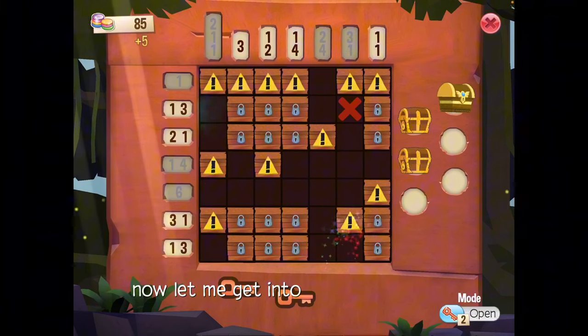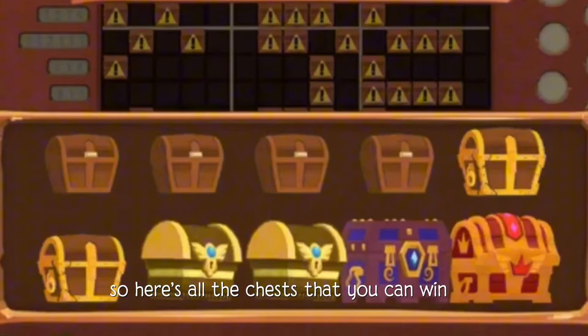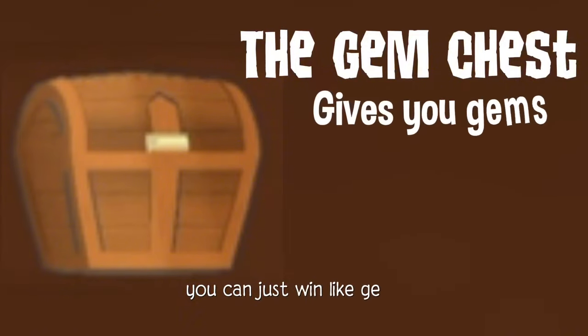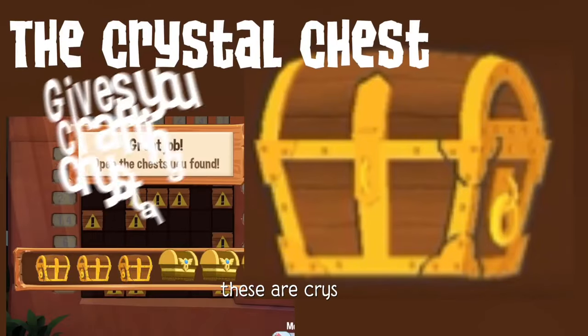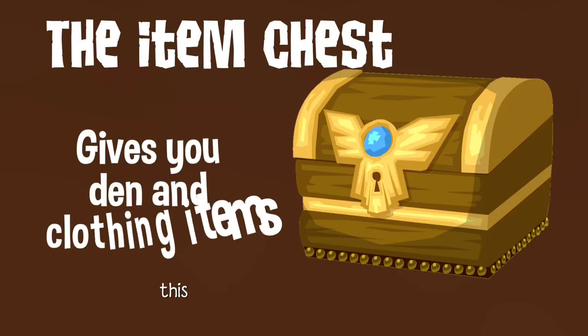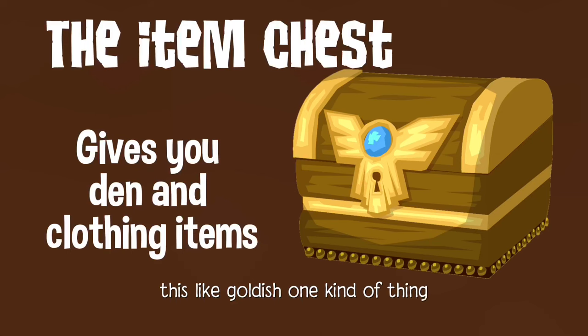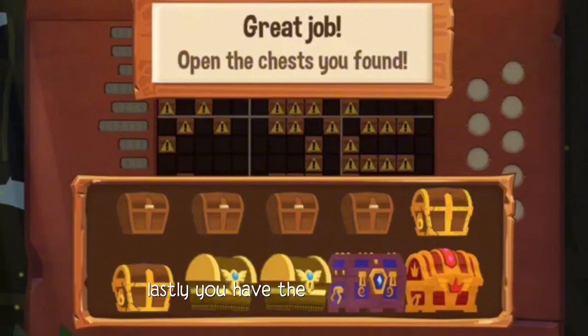Now let me get into what you can win. Here are all the chests you can win. The first one is a gem chest — you just click it and it gives you gems. The second one gives you crafting crystals. The third one, the goldish one, is where you can get any items, and this is where you can win your blackout spike. Lastly, you have the blueprint chest which gives you blueprints, and the alpha chest where you can win alpha items.